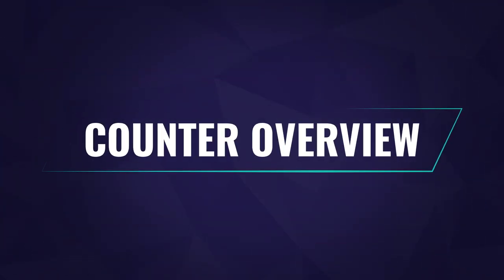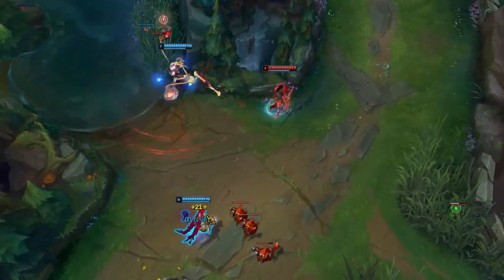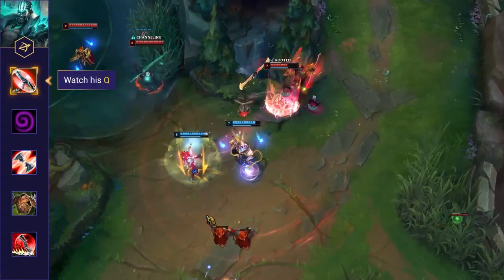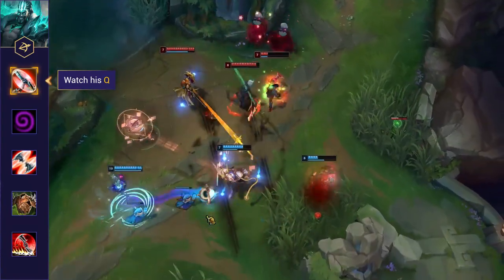We're going to dive into specifically how to counter Draven. Here's an overview of the major tips. First up, watch his axes. When playing against Draven you can play around his axes to predict his movement, and this can be a key way to shut him down.